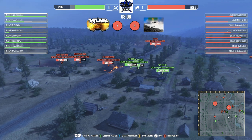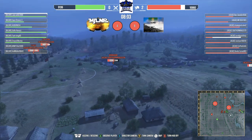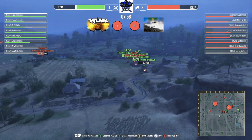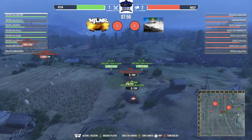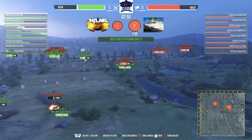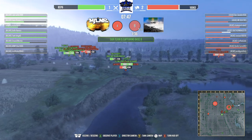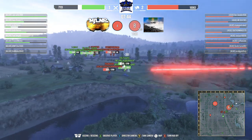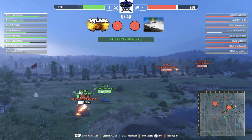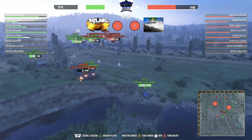There's a Strv 103 in the background with the E3. I'm surprised to see them playing Chieftains there instead of Valors. Double Bat Chats deciding to push up, taking down the CS-63 — 4CAD is down a fast medium tank and soon losing some view range. Now they're focused on getting surrounded, but the E3 and the Strv 103B will provide support. A Valor gets taken down, Bat Chat still up.